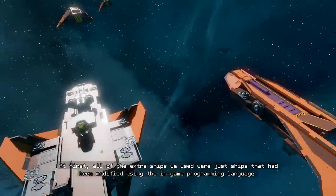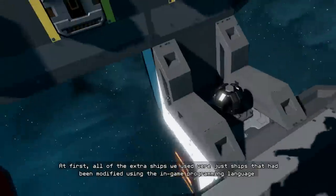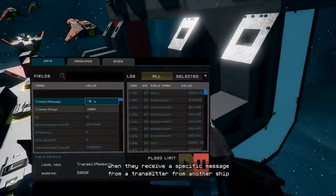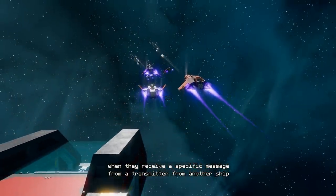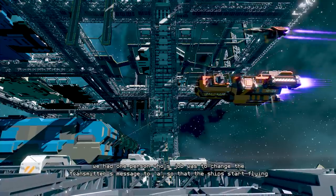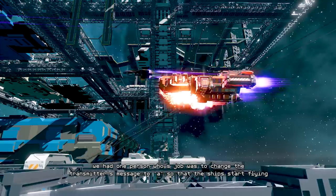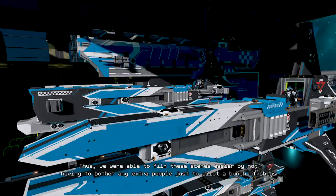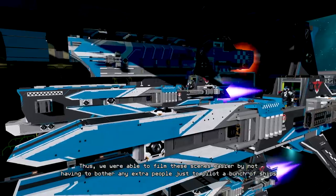At first, all of the extra ships we used were just ships that had been modified using the in-game programming language. They were programmed to start flying straight and/or shooting when they receive a specific message from a transmitter from another ship. For example, in this scene, we had one person whose job was to change the transmitter's message to 'A' so that the ships start flying. Thus, we were able to film these scenes easier by not having to bother any extra people just to pilot a bunch of ships.